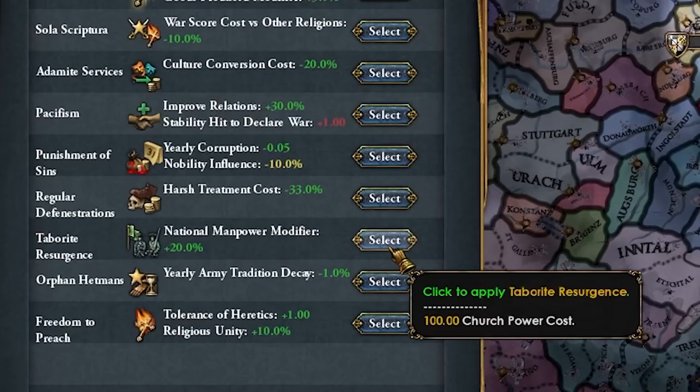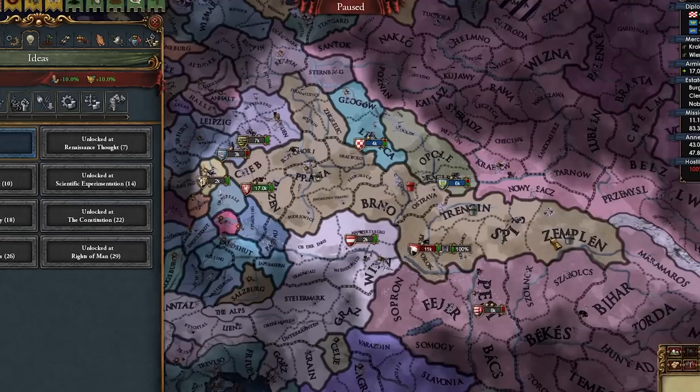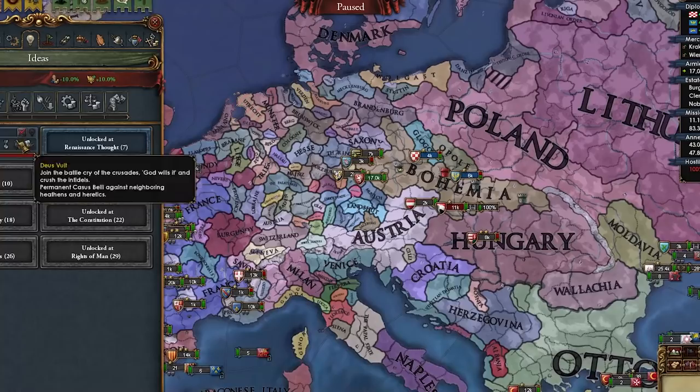Aspect of faith — how about even more manpower? It's been only like 10 years and we already have plus 35% national manpower. We might really not take Quantity this time. What do we open up with as Bohemia — what about Religious ideas? I think that could be pretty powerful. Oh no, don't open up with an admin idea group — it's not optimal. Man, just shut up.